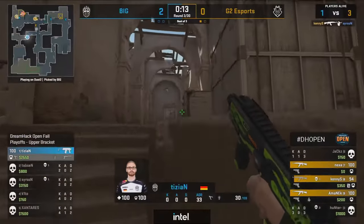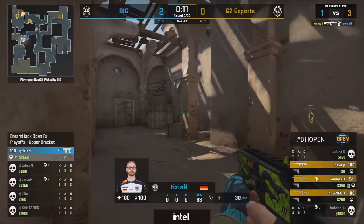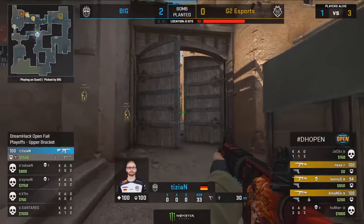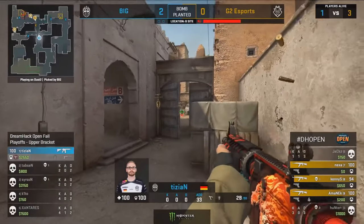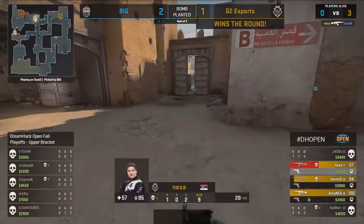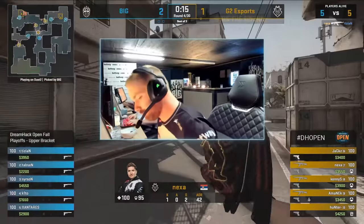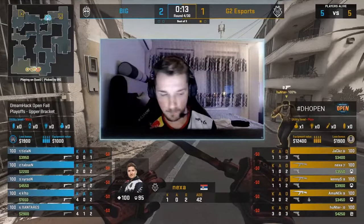Searson with the no scope, almost getting that peek onto the player looking the other direction, but KennyS gives cover. This round it's really the 3k from Hunter that got them into the B bomb site. Searson gets the tip of the hat for the no scope at the end of it, but it is G2 Esports on the board.